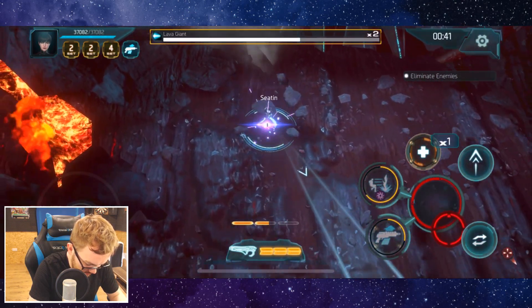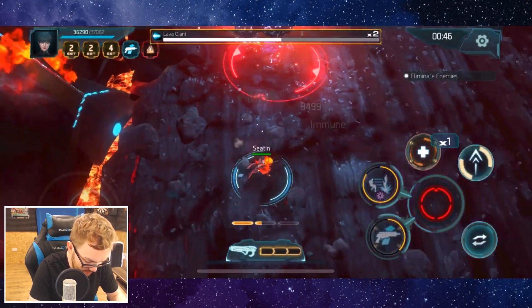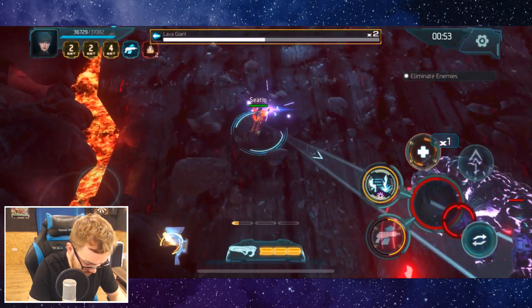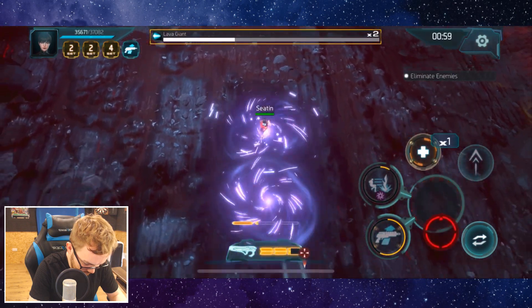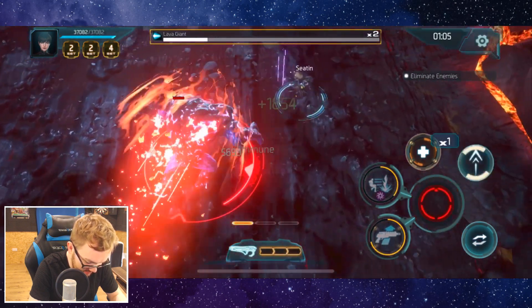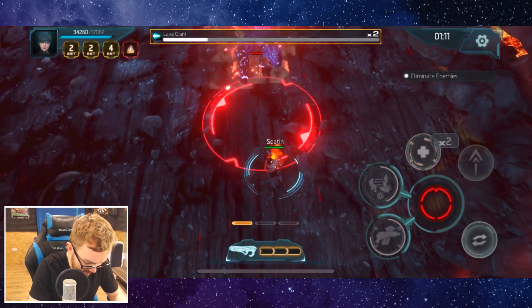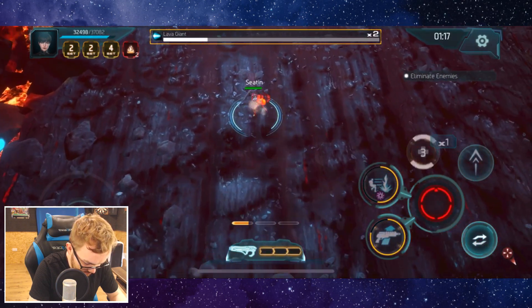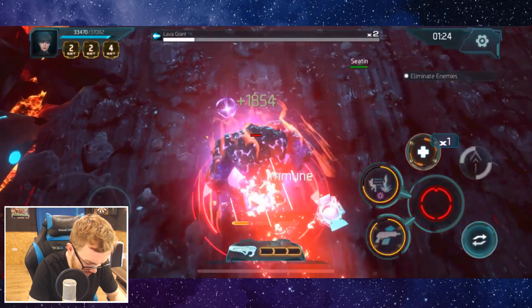Smash number one, smash number two — okay, I think we got him. That carrier settings thing happens far too much in combat. We still landed all the shots and dealt all the damage — that's the beauty of the charge cannon: absolutely phenomenal range. Let's drop a heal pack. Good thing about this one is as long as you can get away from him, there's a lot of opportunity to back off and regenerate.